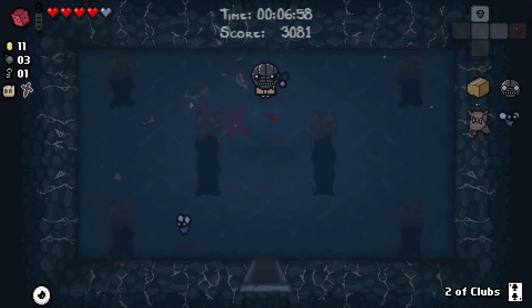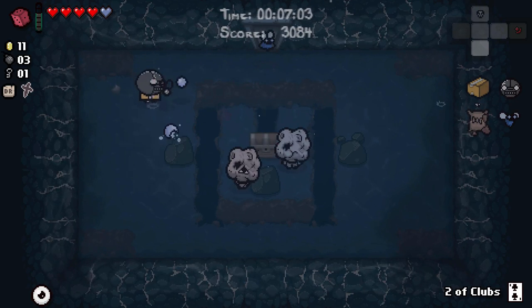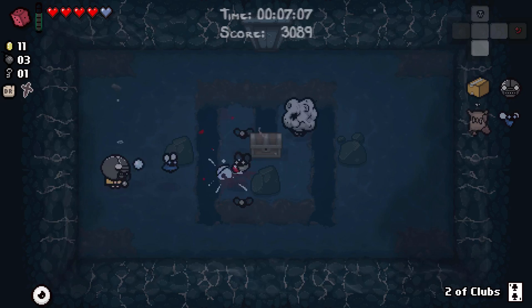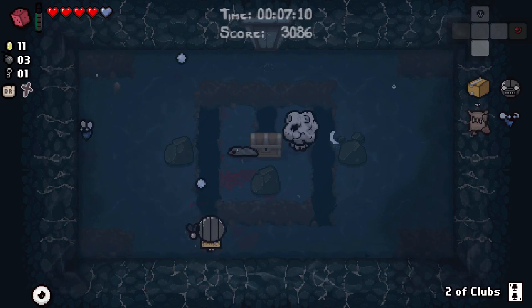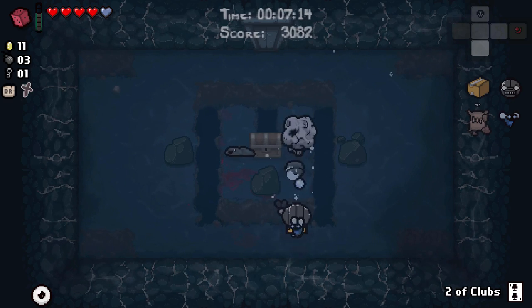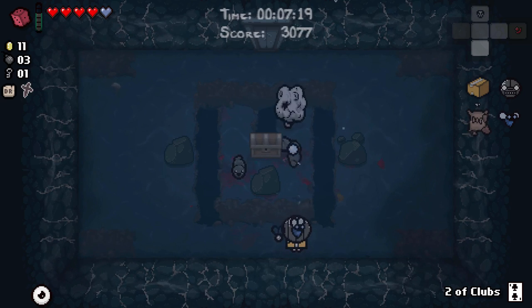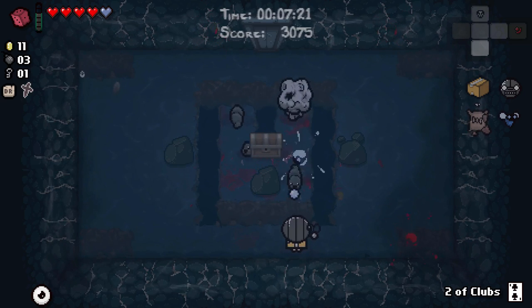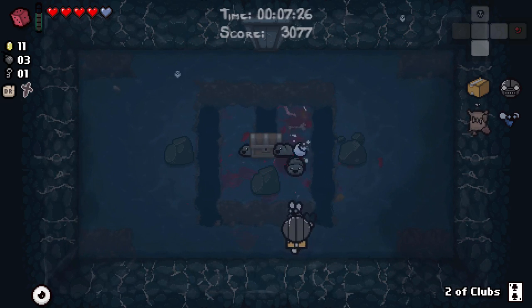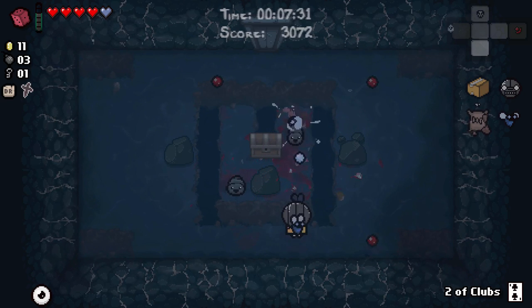We do get a spirit heart out of this, which is the first real defense that we've had so far to stop ourselves taking silly damage and squandering our deal with the devil. But we have to continue not to be hit, mostly because we still have to beat the boss without getting red heart hit. And I'm not entirely sure we can beat this fight because this fucker is spitting out these things faster than I can kill him.